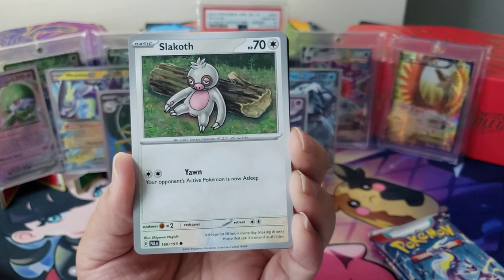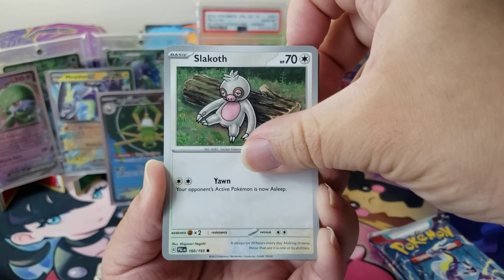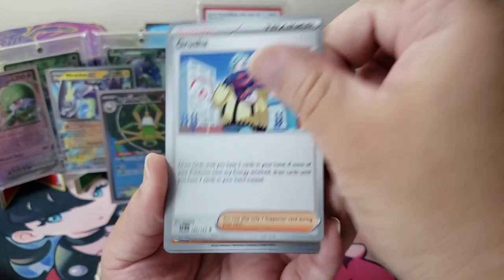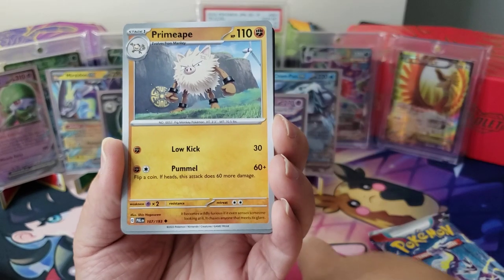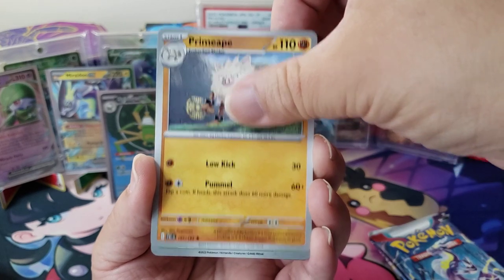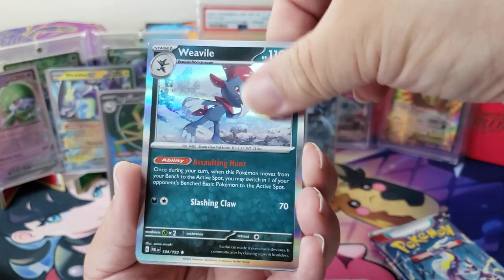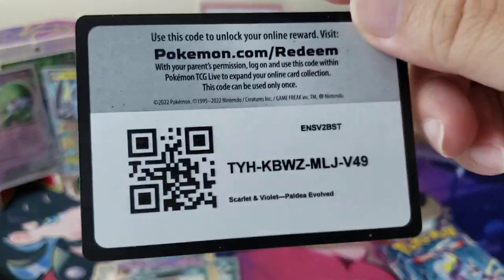Please like and subscribe and comment down below. Slack off, Paldean Wooper. We got a Pikachu, Psuedo Woodo, Grusha. I really want to get Grusha's special illustration rare — the scenery is so great. Rellor — it's a dung beetle, yes it is. We got a Dino and then a Weavile — we see him a lot. Psychic Energy and the code card.